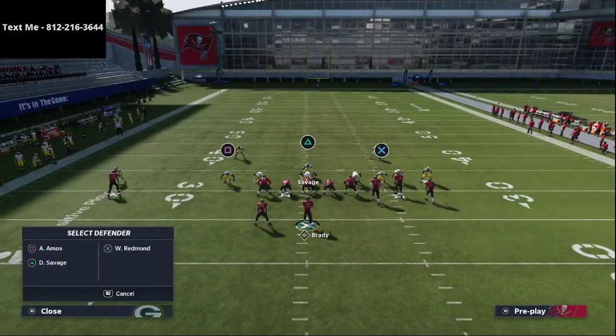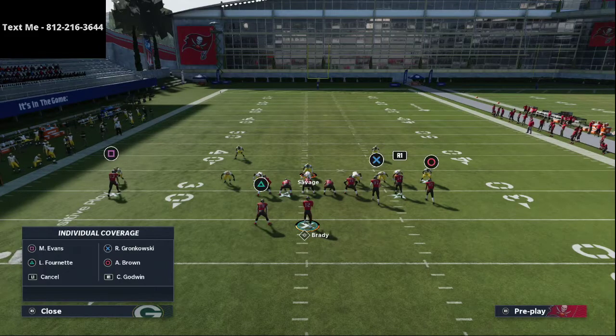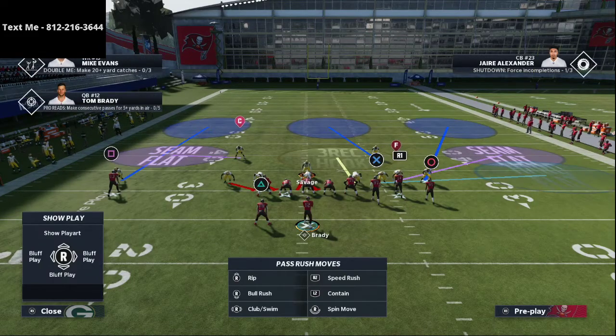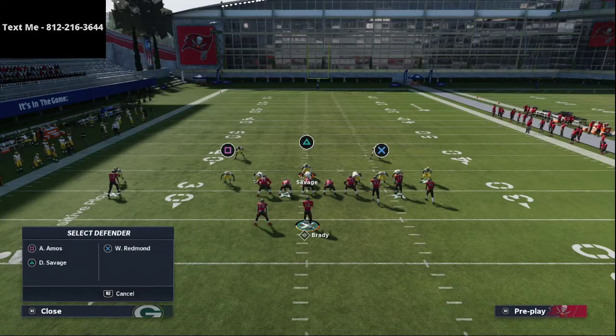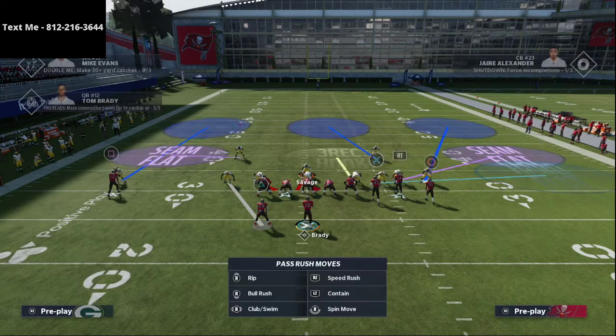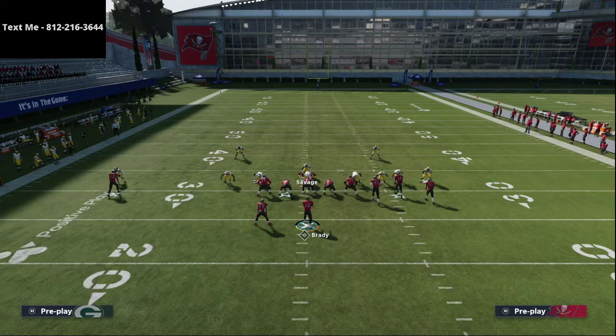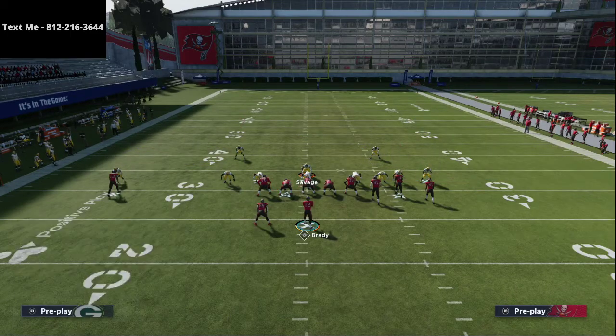We're going to put our right-of-screen linebacker in a hard flat. That's pretty much it for the right side of the field. But on the left side of the field, what we're going to do is take that linebacker and man him up on the running back. And then we're going to go ahead and play man-to-man coverage on the outside.